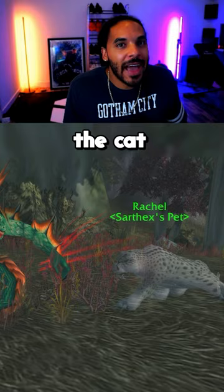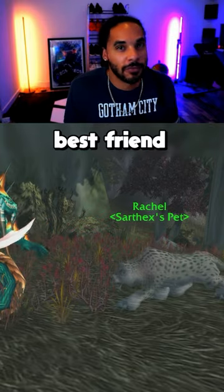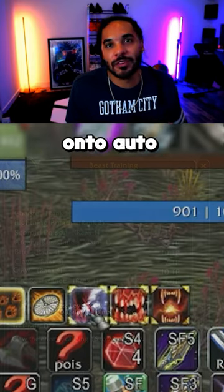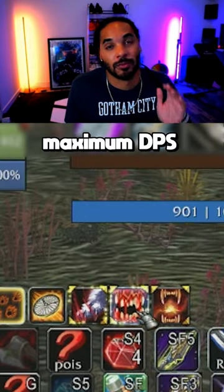Once you get lucky and find the cat, just use Tame Beast. And now it's time to teach your new best friend his favorite abilities: rank 4 claw and bite. You can turn both of these onto autocast to do the maximum DPS.